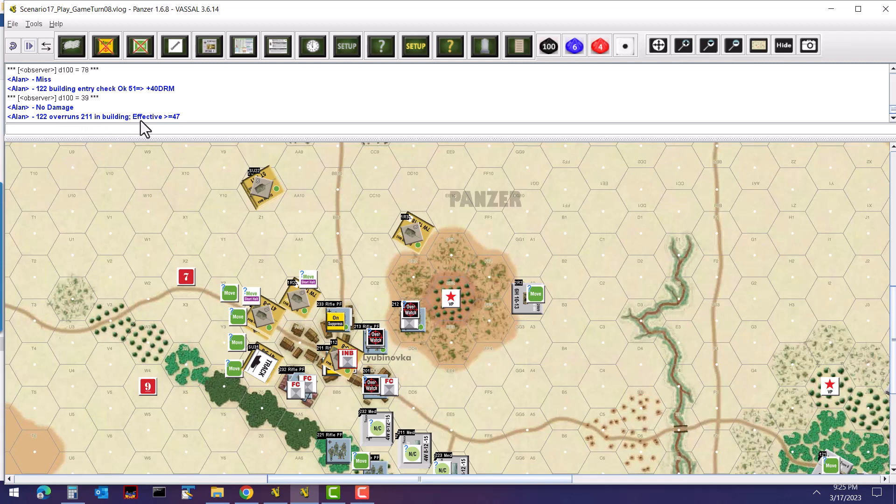The tank overruns unit 211 in the building, needing 47 or greater for an effective result. Since 211 is already suppressed, a second suppression has no additional effect. Rolls a 68 — effective hit. Unit 211 is reduced and suppressed. After the overrun, I moved the tank back to its starting hex so it can overrun again from there next time, rather than pushing further through the town.